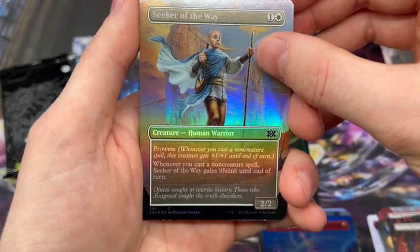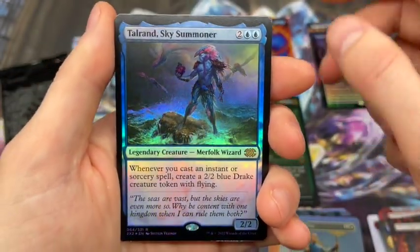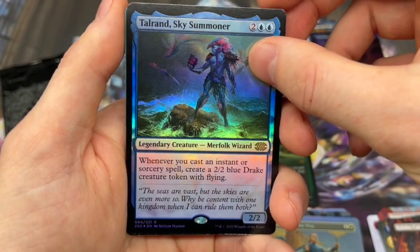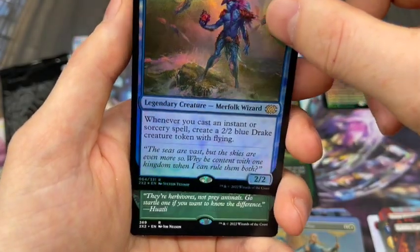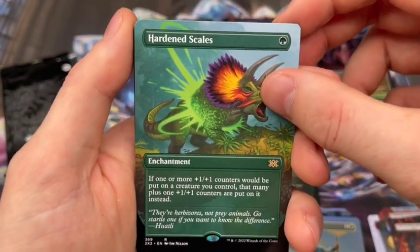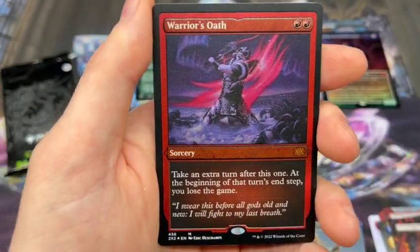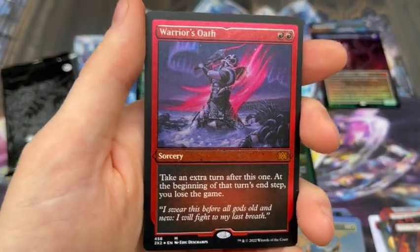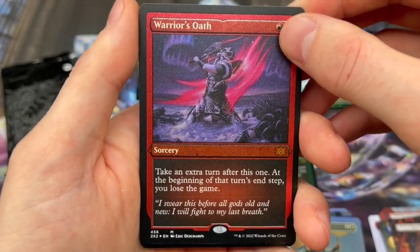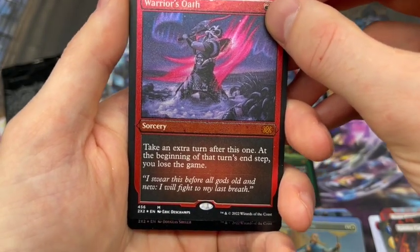This is pack number three, so we are now over halfway through. First one is a Rare: Taloran Sky Summoner — just got a reprint too, I believe in Modern Horizons 2. And we got another Rare: Hardened Scales. That's a nice one, a good solid rare pull. And a Mythic: Warrior's Oath. Not the most exciting Mythic, but I think that could make for some pretty wild ends to games, especially if you're playing Commander. Realistically if you're going all in you're probably already comboing, but it'd be fun just to rub it in your opponent's faces.